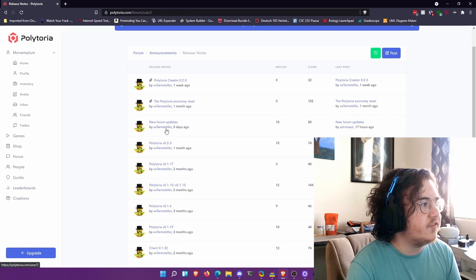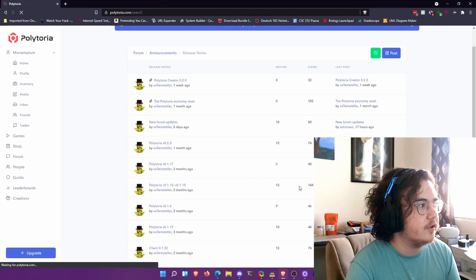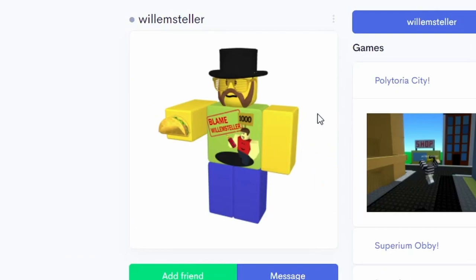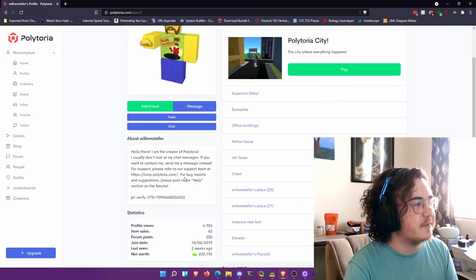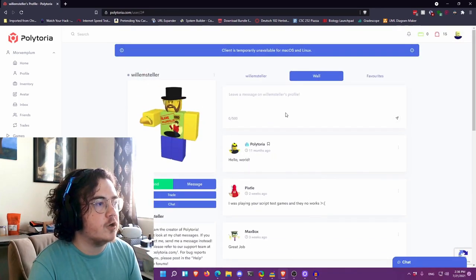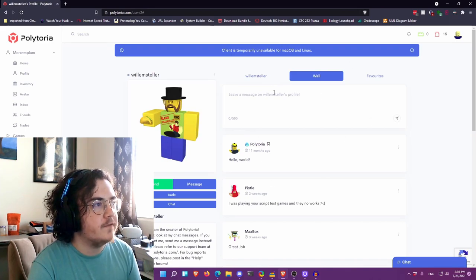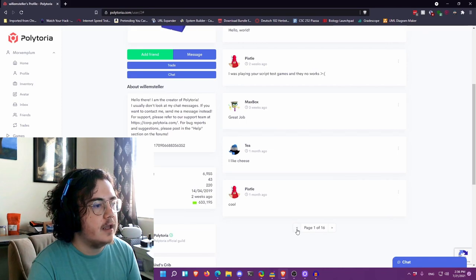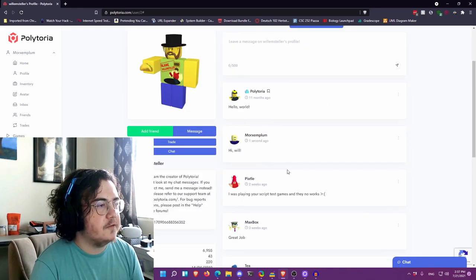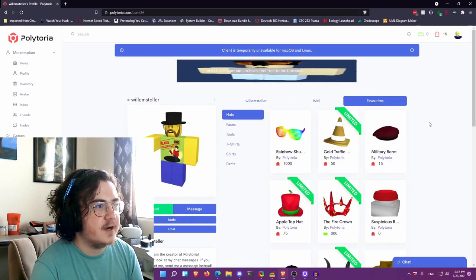I keep seeing the name William Steller — I'm guessing this is the person behind Polytoria. And there's an individual comment wall for profiles; if I wanted to I could leave a comment on someone's profile and it will show up there. I typed 'hi' and now my message is on Will's wall.